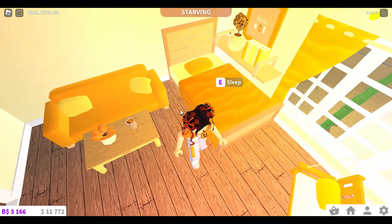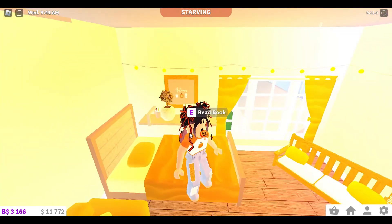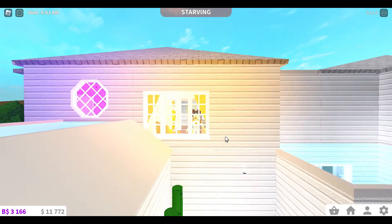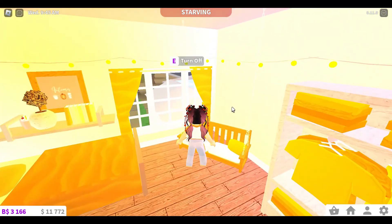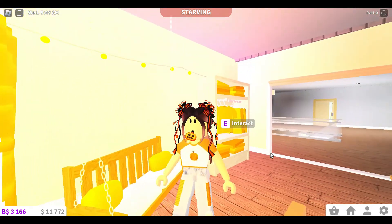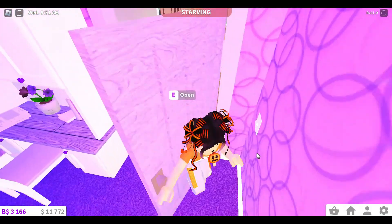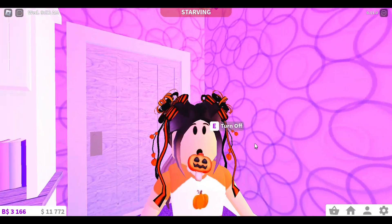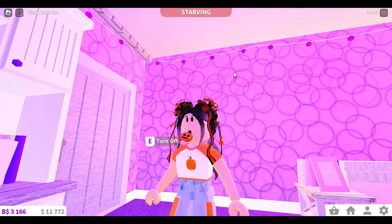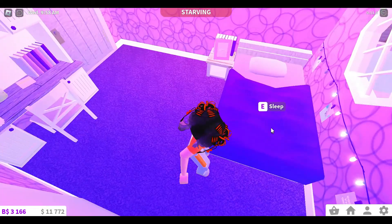I also snuck some food in here — we got apple cider and a little milkshake. Then there's a shelf next to the bed and this nice window. We also have this swing which I really like, but the thing is it actually takes away your energy instead of giving it — apparently it makes you tired from swinging. I think it should energize you when you're swinging but anyway, let's not get into that.